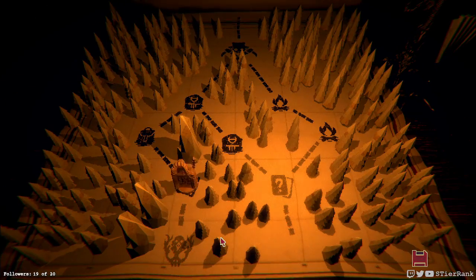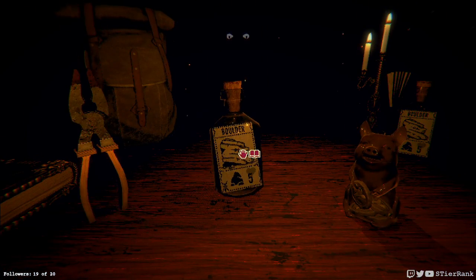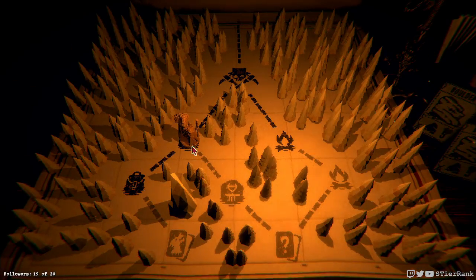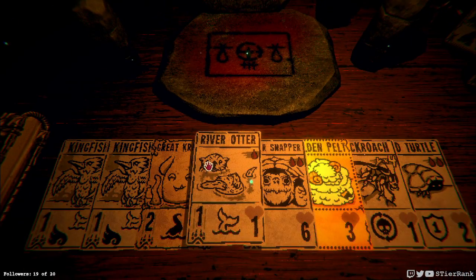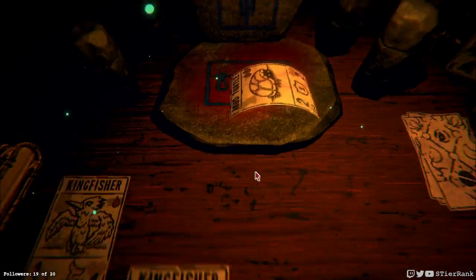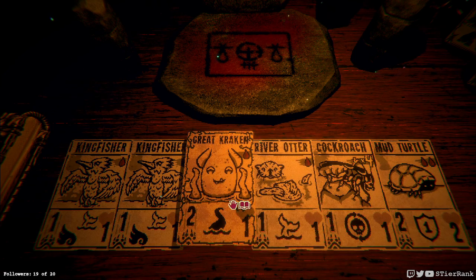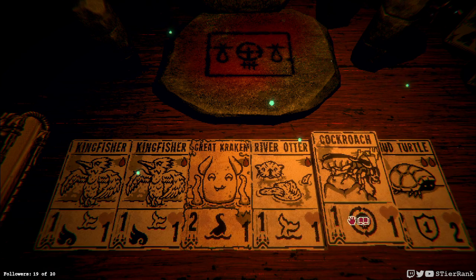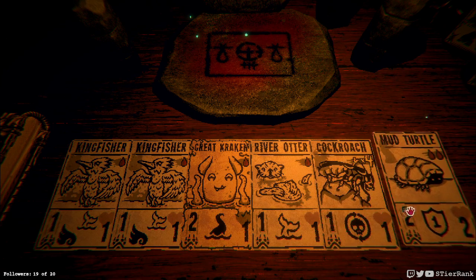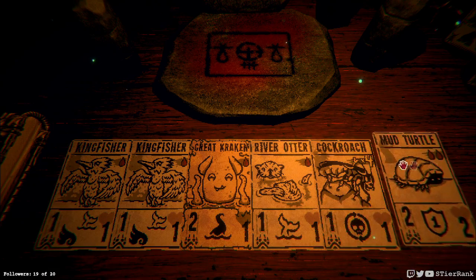A mud turtle — another kind of semi water related creature. Boulders it is. Whose power do we want going out with our mud turtle? Let's see — undying cockroach. If we put it on something else that'd be worth it. Perhaps on the great kraken or the mud turtle's ability — it is waterborne meaning it's not going to get damaged anyways. I don't know if it's worth putting on the mud turtle alone though.